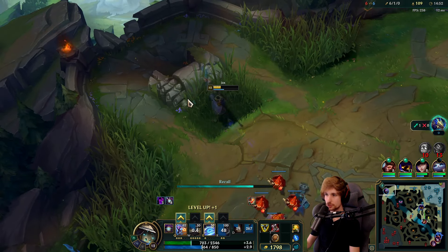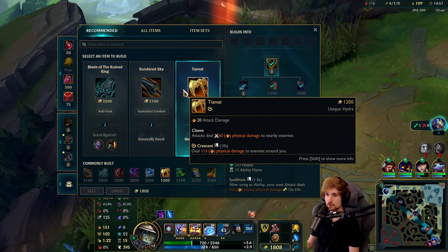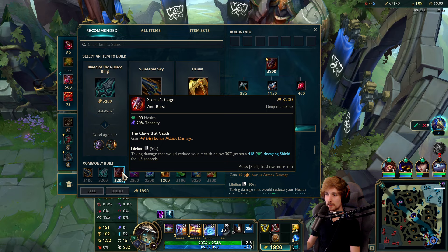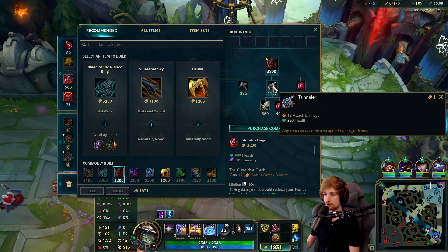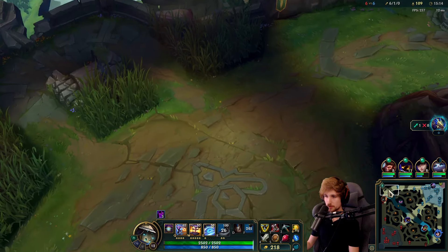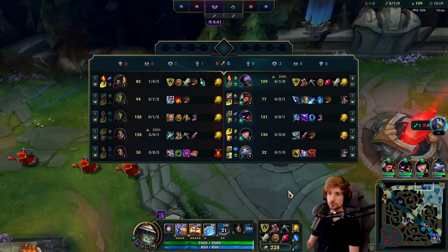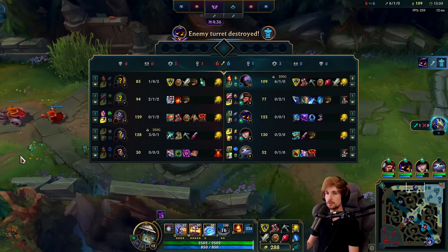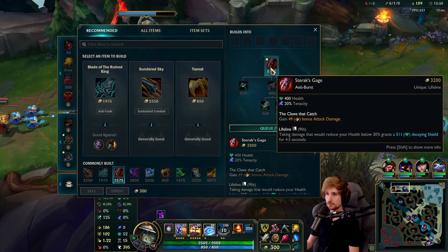We are good to go. The next item will probably be Sterak's Gage — a little unexpected, but I'm thinking about it because they have a ton of CC and I'm running Steel Caps. That's why I'm considering Sterak's Gage as a secondary option. I don't typically buy it second on Jax, but in this game it would make a lot of sense. Sterak's Gage provides tenacity specifically.